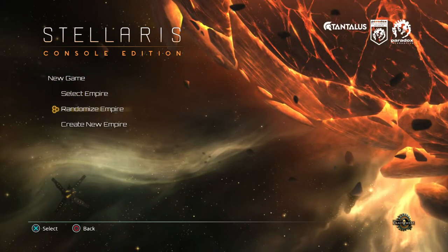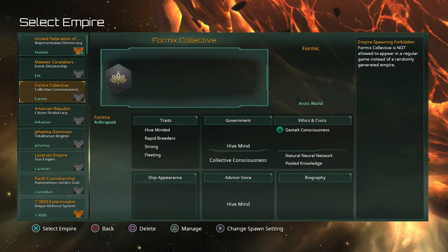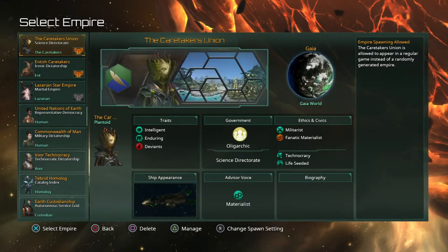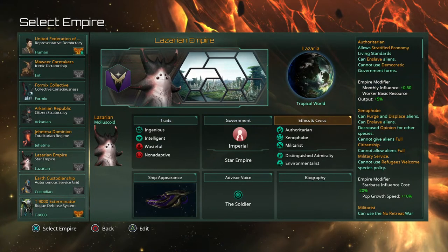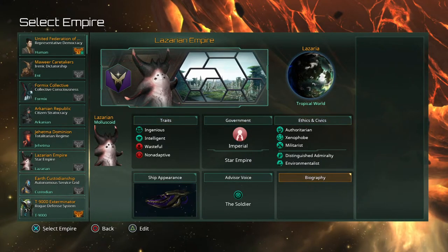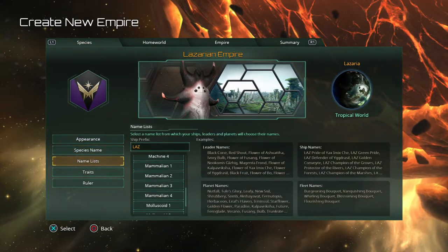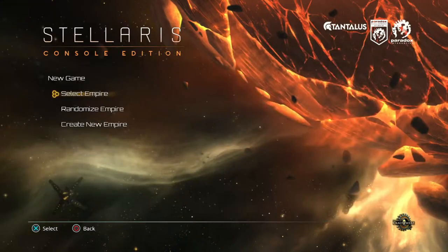First we're going to go over how to create a game. You usually have to select an empire — you can randomize an empire or create a new one. Selecting an empire lets you look through empires you've already created and empires the game itself has created. If you push triangle to manage on any given empire, you'll be able to see their traits, government ethics, civics, ship appearance, advisor voice, and biography if available. You can also edit a pre-made or previously made empire and customize it completely.